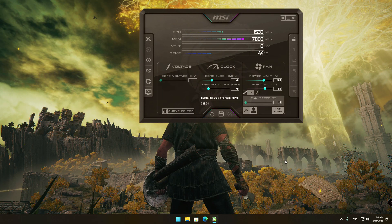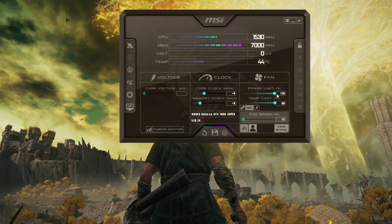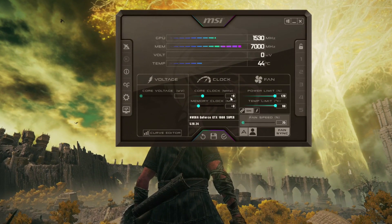Before we run Elden Ring, let's boost the overall GPU performance a bit more using the MSI Afterburner tool, applying a mild overclock to your GTX 1660 Super. Copy the exact settings and numbers you see on screen and press Apply. Unless your card already has some kind of hardware problem or is lying under a mound of dust, these overclocking settings are quite safe.